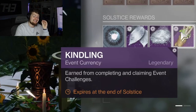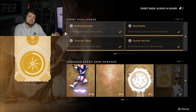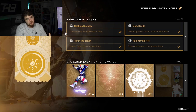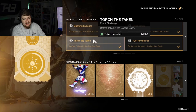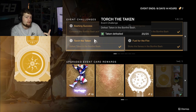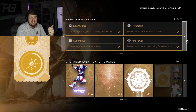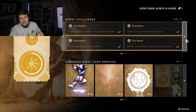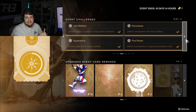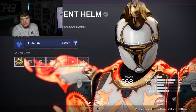The next currency is Kindling, which comes directly from Solstice challenges. These Solstice challenges are character specific, meaning you do have to complete all 24 on all the characters that you play in order to fully unlock the armor. These challenges range from doing the Bonfire Bash activity, to defeating specific Taken bosses, collecting Silver Ash, completing Crucible matches, killing Guardians in the Crucible, and more. There are a lot of different ways you have to play to get the entire 24 Kindling needed to fully upgrade one armor set.